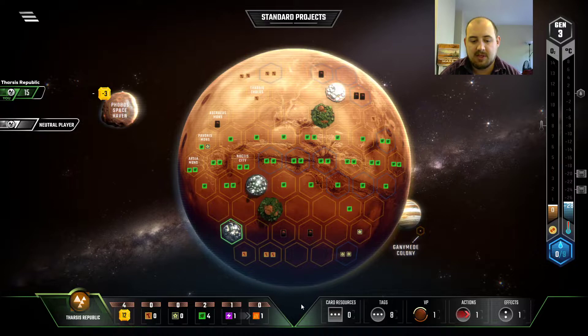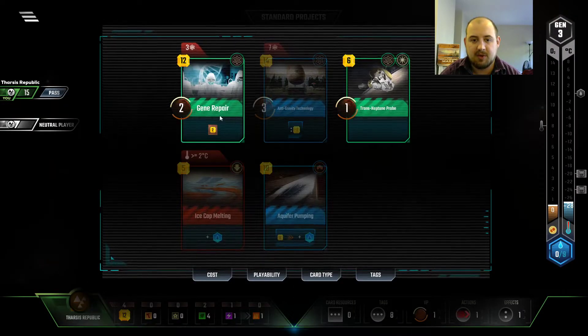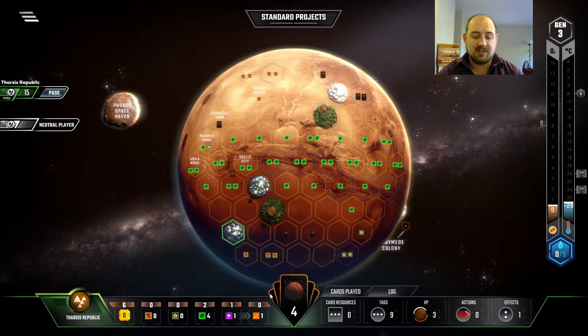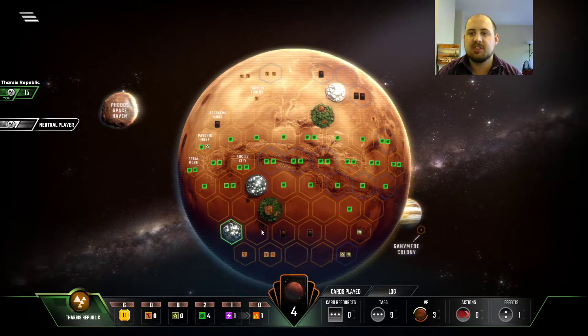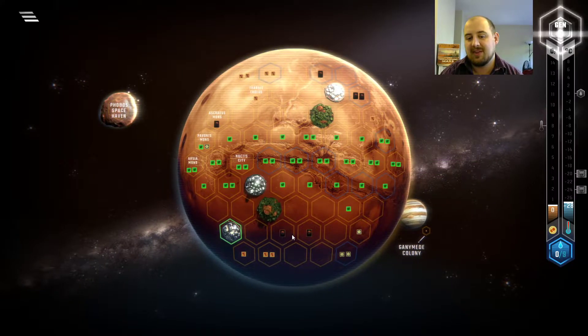So we get $3 here. That's Search for Life, which I don't really want to do. And then Gene Repair is $2 per turn, so that's cool. Very importantly, we've got Aquifer Pumping, which means that if oceans start to look like they're going to be a problem, we have opportunities for dealing with that.